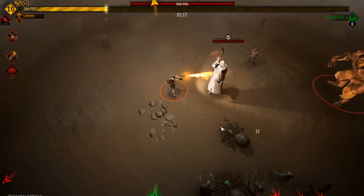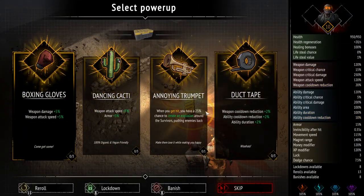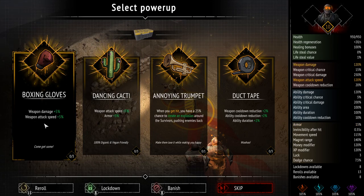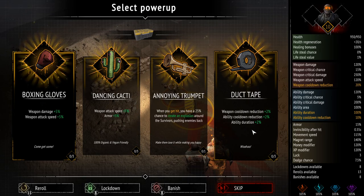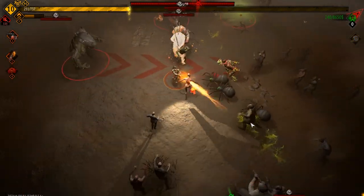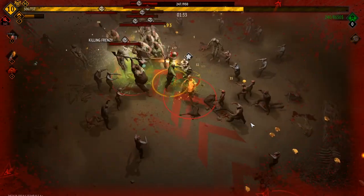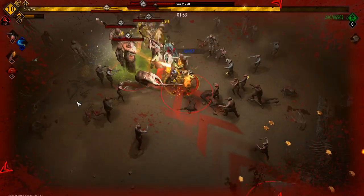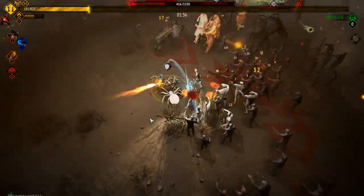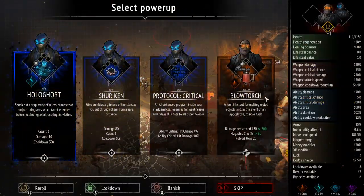I think we need to survive like two hits from the sandworms. Weapon attack speed, weapon damage and attack speed, weapon cooldown reduction, ability cooldown — yeah, let's go that one. See what it's all about. The one hit mode I feel like is going to take a few tries; that one seems absolutely crazy. Let's try ghost. Let's go molotov cocktail. So far I feel pretty good — blowtorch.